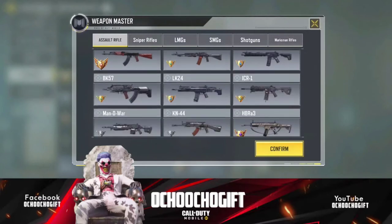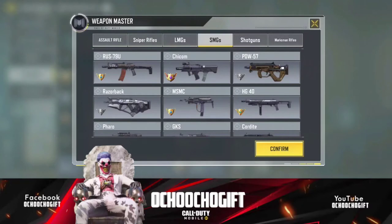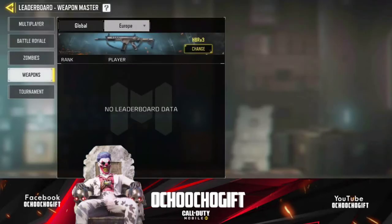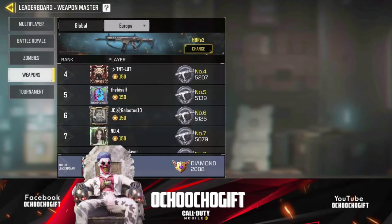You click on it and look for the weapon you are trying to change. So I'm going for the HBR — click on confirm. It's now going to show you all the top players for the HBR leaderboard.